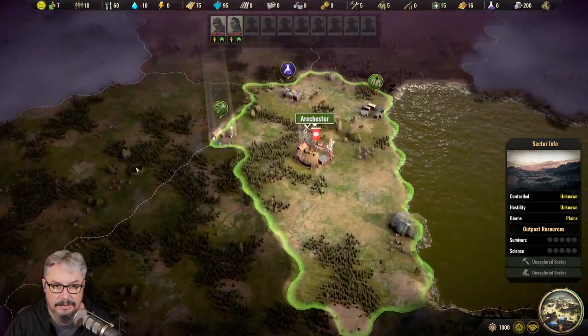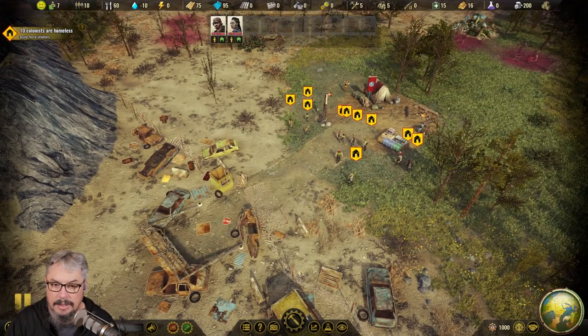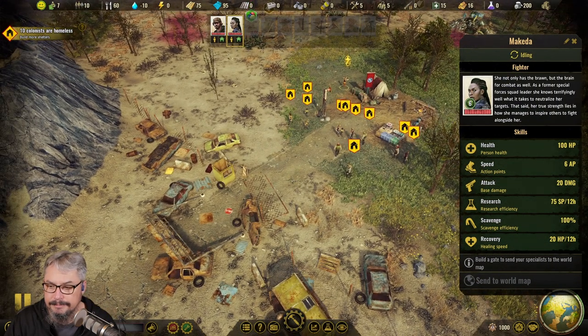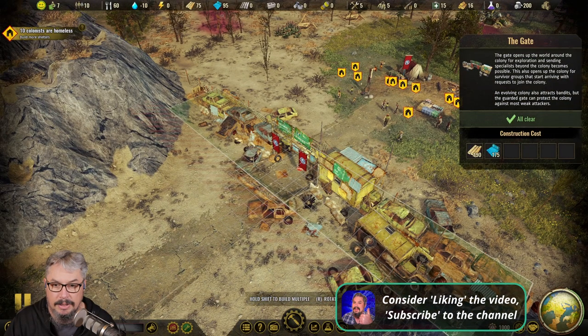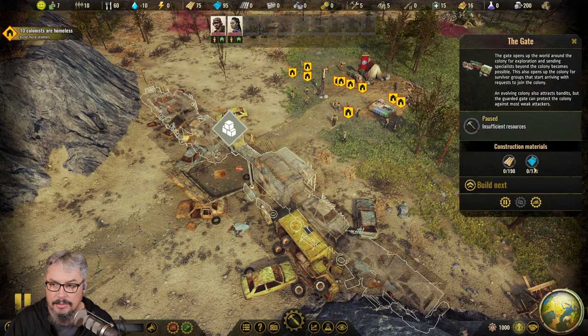Our specialists are the only ones that can go to the world map, but you'll see it is grayed out at the start of a match. That is because we need to build the gate. That is the first step — if you want to get to the world map you have to build this gate, which is going to take a fair bit of resources.